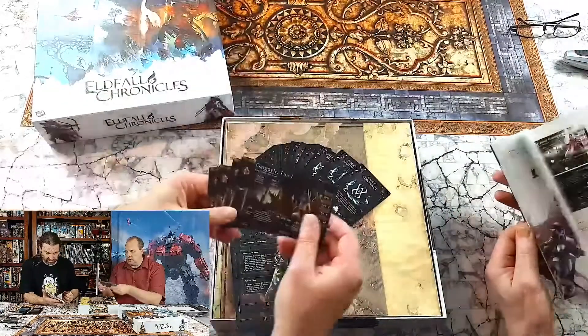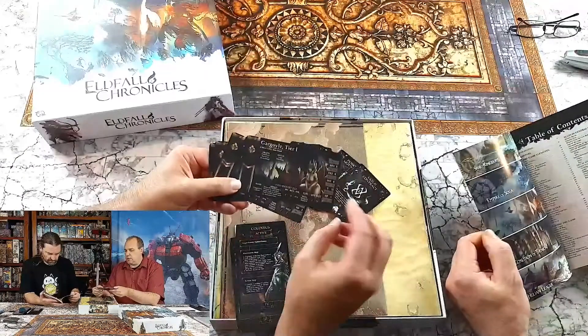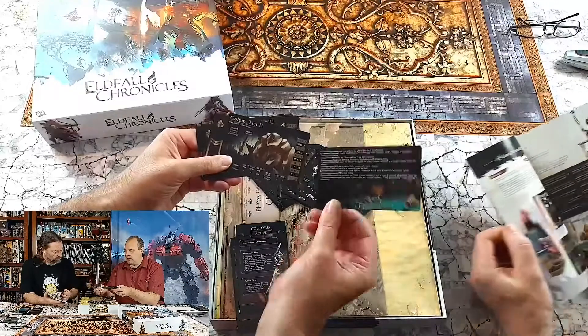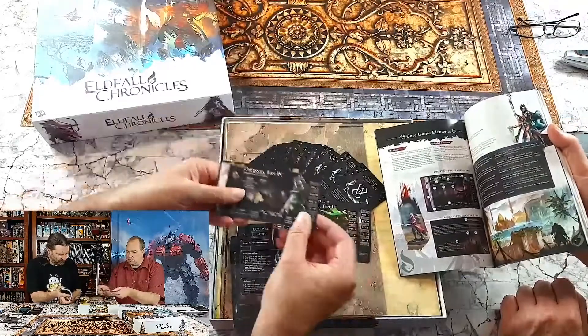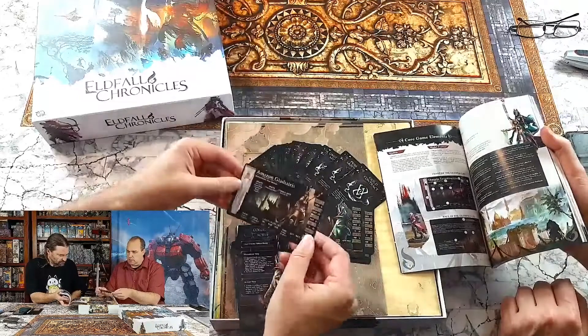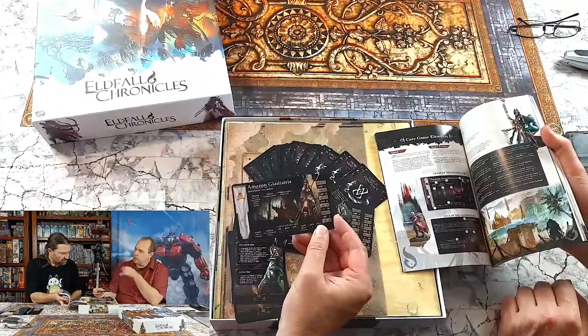I saw guild contracts somewhere so I thought I'd have a look. So these are the cards. The monsters card talks about what they are, their stats, what they can do on the back - with the Gargoyle, Gollum, Earth Elemental, Colossus.